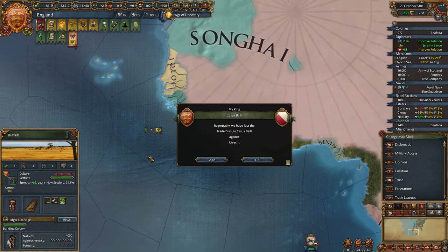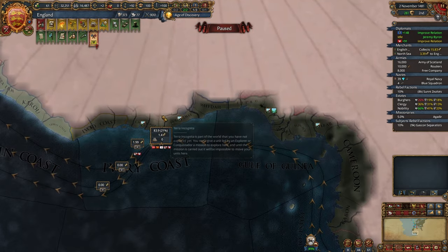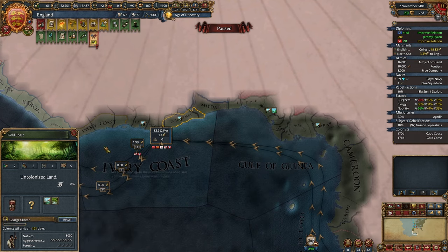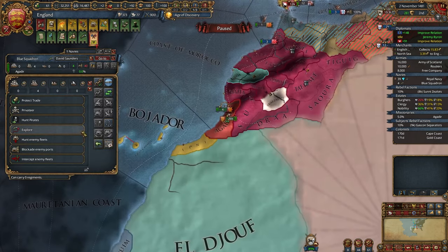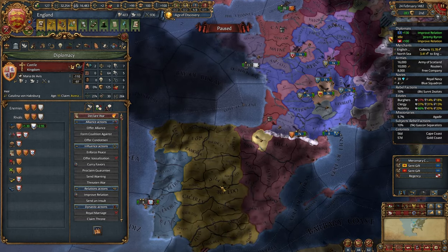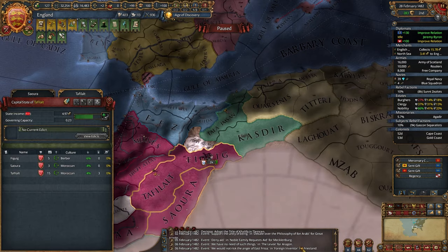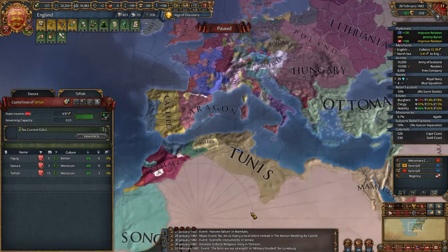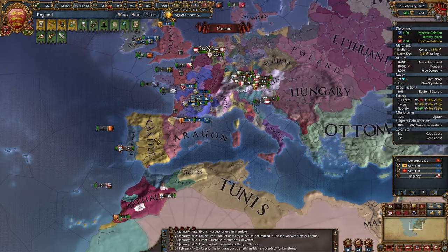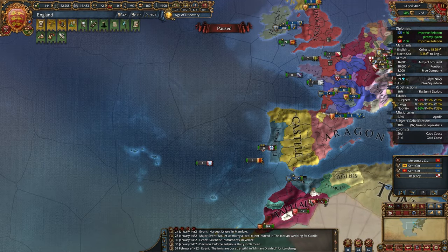Right now I just need this colony to finish and we can finally explore. Here we go — Portugal is my main rival. Let's send colonists here for now and continue exploring. I want to find India. The Iberian Wedding has been refused — one second, I just wanted to check if it really works. Castile chose to marry a local noble — what's going on?